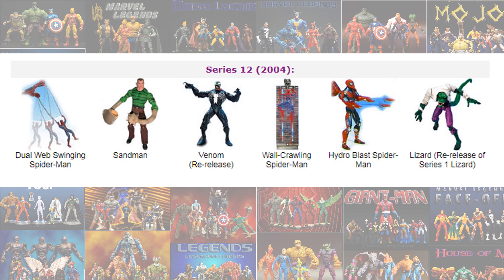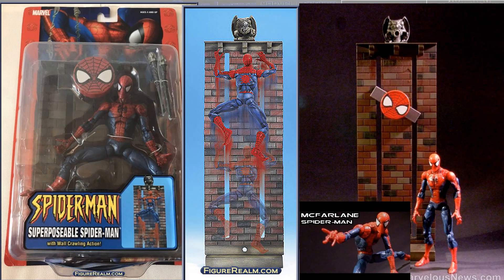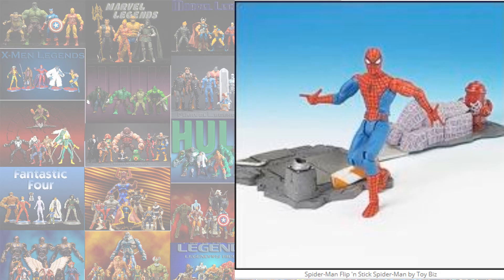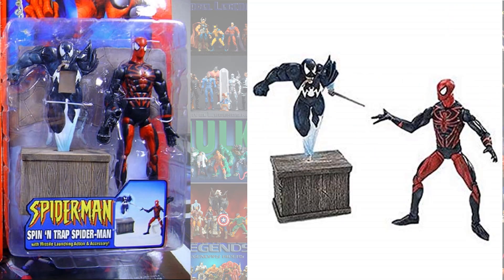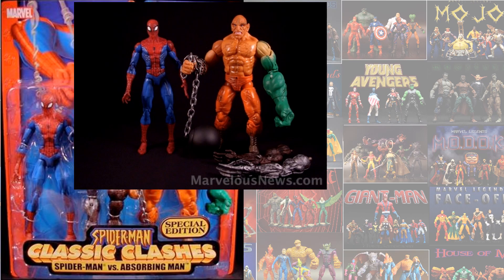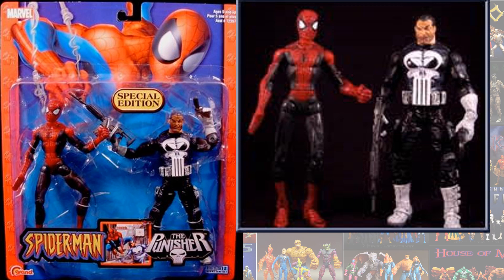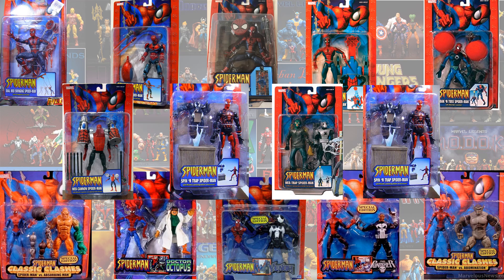Series 12 starts a new card back with a Farland's body figure. Series 13, Series 14 — I love those eyes. These are two-packs with that same card back including Norman Man, Doc Ock, Punisher, Lomination, and Venom. Here's everything with that card back and loose.